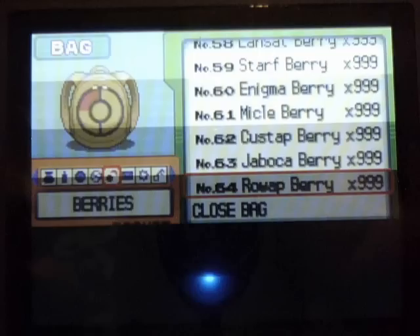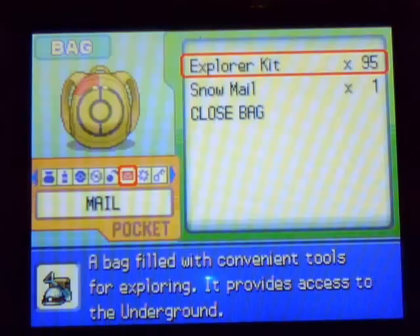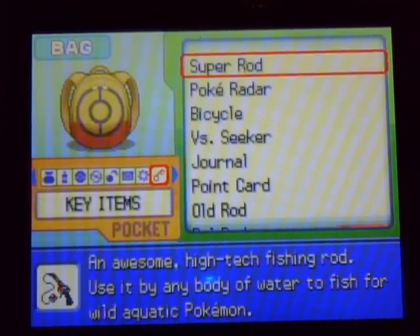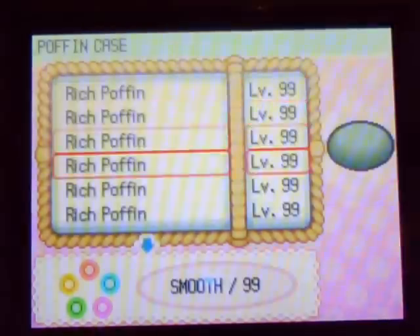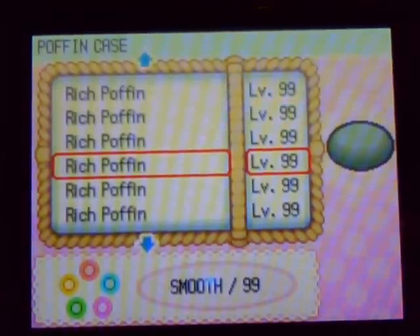Let's go look in our Poffin case. As you can see, Rich Poffins, level 99, all smooth. It's like unlimited. So I'm still pressing on the downwards buttons, as you can see.